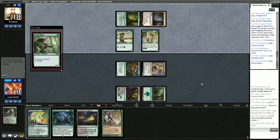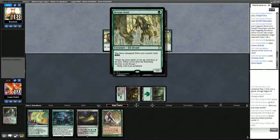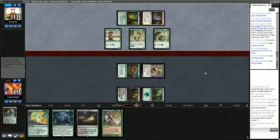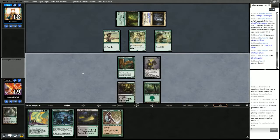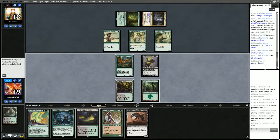The opponent is playing a bunch of Elves — they're going to have Heritage Druid mana, but it looks like they have nothing to do with it. Lucky us. We get Chupacabra off the top, but I think what we probably want to do is just evolve the Garruk's Messenger, go get Yawgmoth, and start taking things off their board.